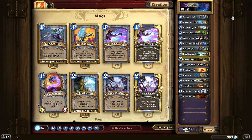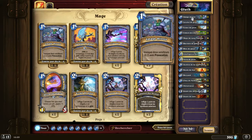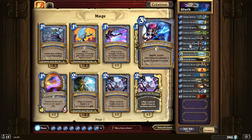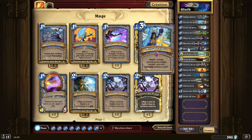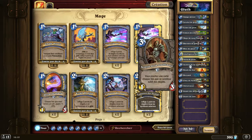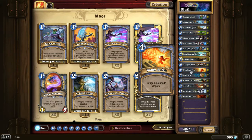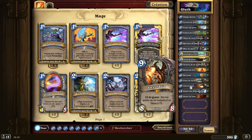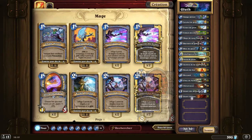The deck is a Mage deck with: 2 Mirror Entities, 2 Ice Lances, 2 Frost Bolts, 2 Murloc Tidecallers, the Sandalwood Mage, 1 Ice Barrier, 1 Ice Block, 1 Arcane Intellect, 1 Frost Nova, 1 Acolyte of Agony, 2 Fireballs, 2 Blizzards, 2 Flame Strikes, Alexstrasza, 2 Mountain Giants, 2 Molten Giants.